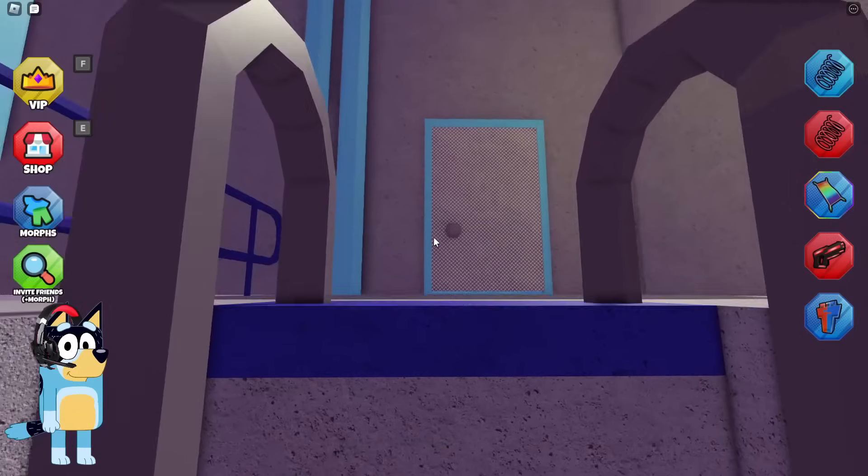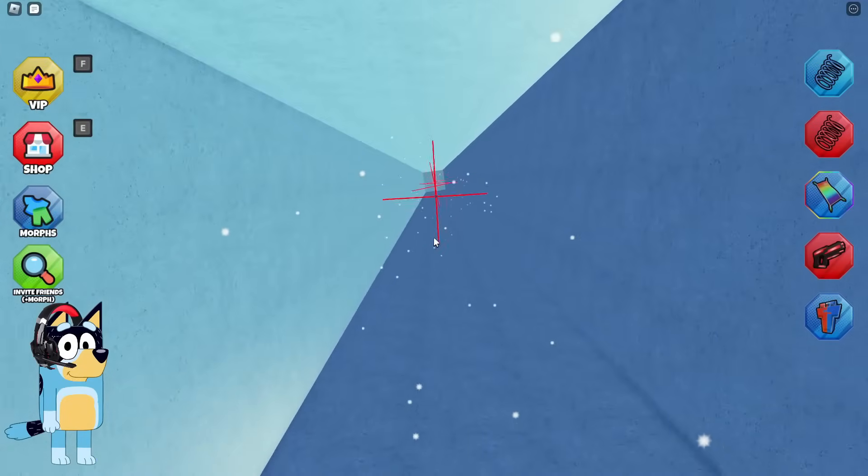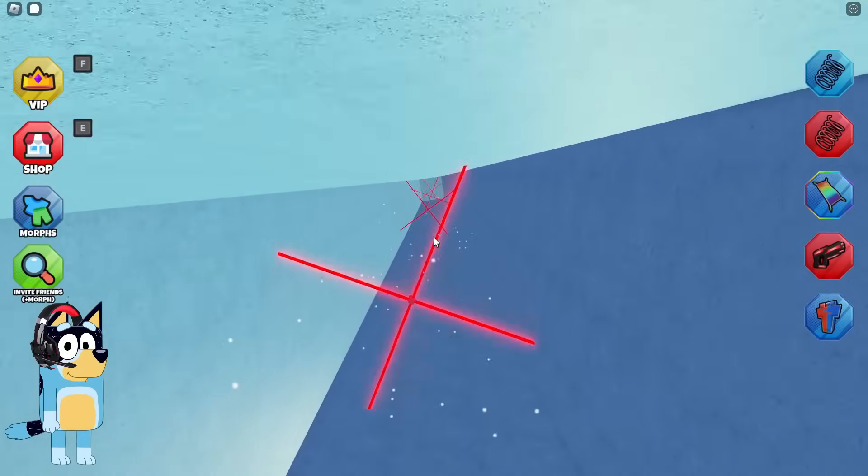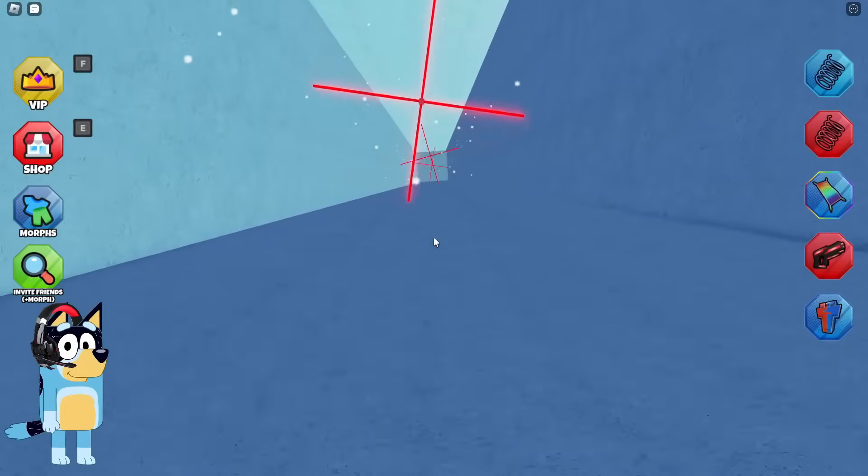Yes, I see this for the first time. But it looks like we can actually do this. Okay, the main thing is to defeat the boss right next to the gate that leads to the slide so that the blast wave will push us right there.